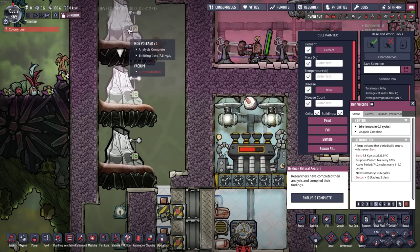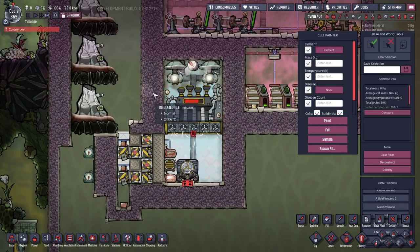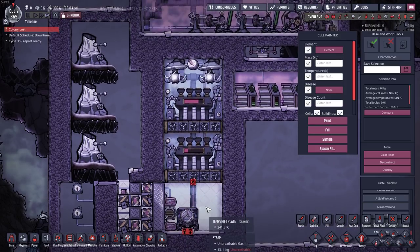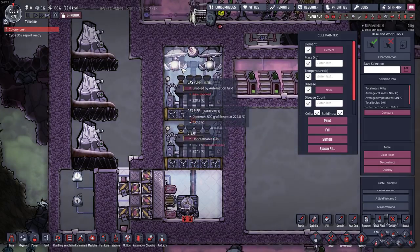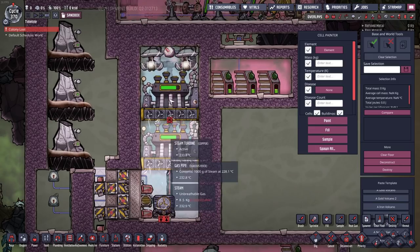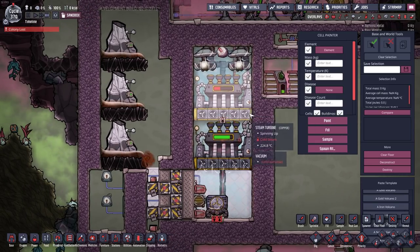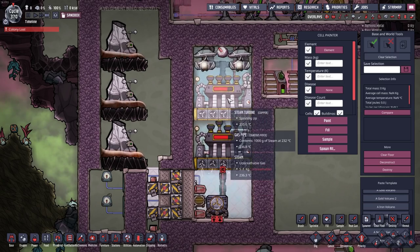These are the iron volcanoes themselves — they're not particularly brutal, but there are three of them so it's probably the worst case scenario you could ever deal with. However this older design is not nearly as temperature efficient as the new one. Excluding the aqua tuner — which is just there as part of a later design — it takes about 50 watts constant on average to keep this running. Considering the amount of power generated by the two steam turbines, that's very good. I've implemented a little power shutoff here, making this design far more energy efficient, all at the cost of just four extra tiles high in the actual heat deletion box.